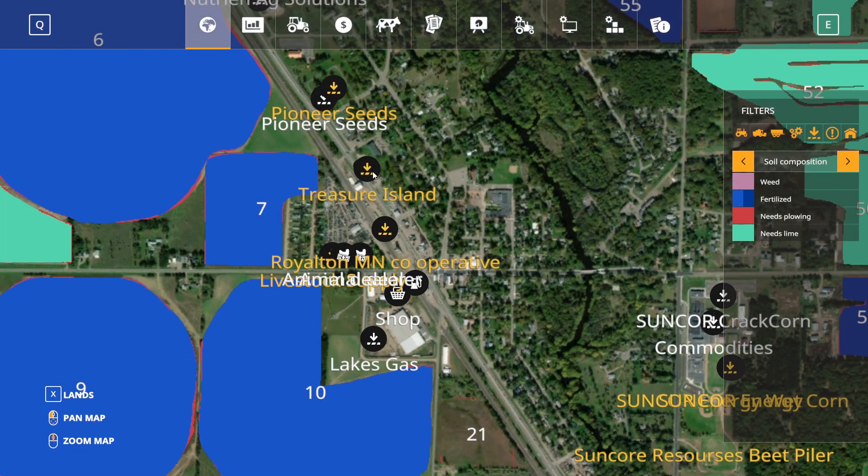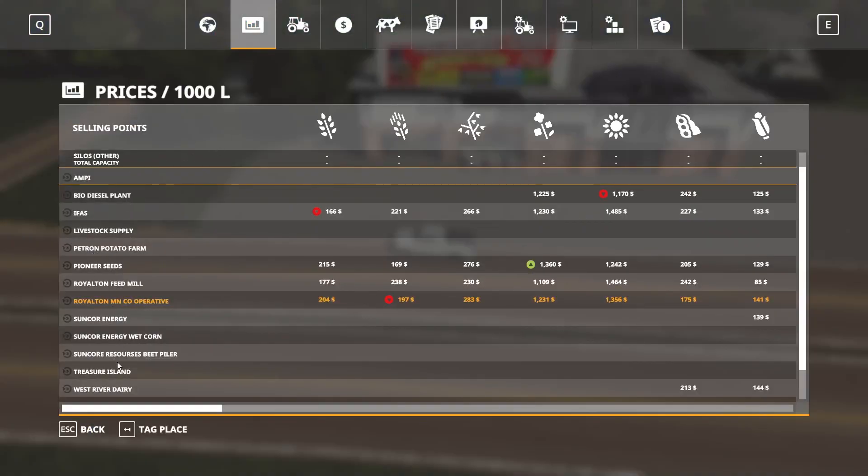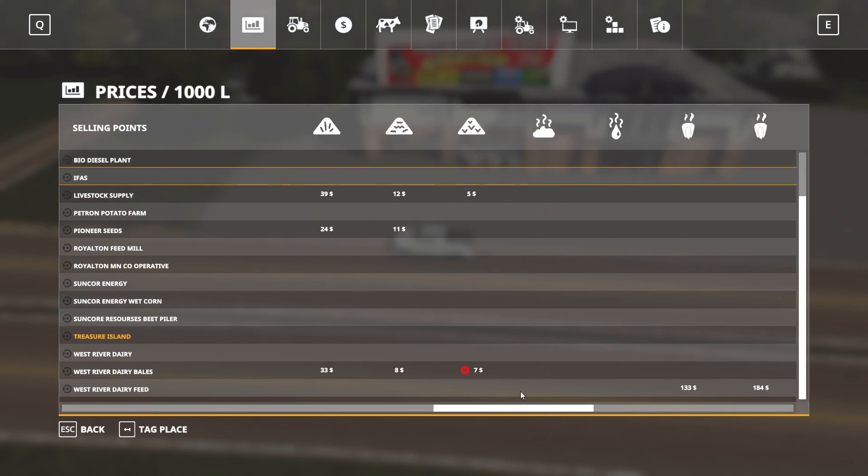All right, let's head up this way a little bit more. We have another sell point coming up on the right. Again, they're kind of just packed in here on the highway. Reed Seed Sales — so they probably have some seed for sale here as well. It looks like seeds for sale, and around the back you can see the grate for the sell point. I'm assuming we're up at Pioneer Seeds, which is awesome.